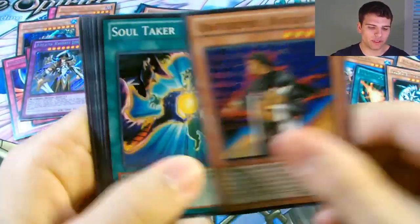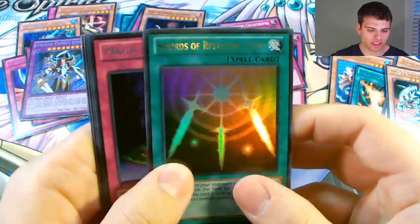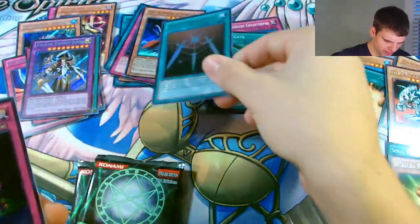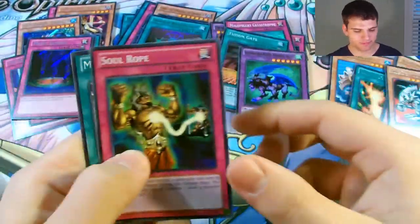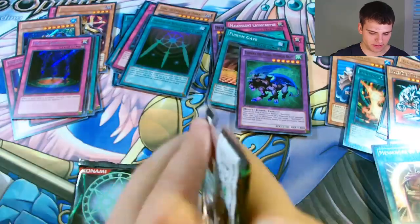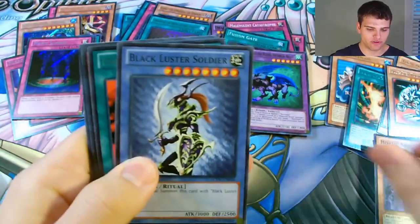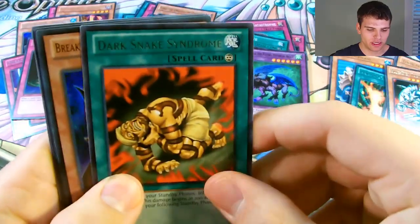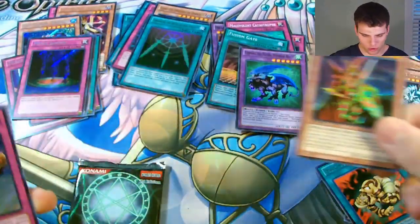Dark Lord Zerano, Gravekeeper's Watcher, Soul Taker, Manju of 10,000 Hands - wait, Ultra Rare Swords of Revealing Light, Secret Rare Magic Jammer, and a Chimera of the Flying Mythical Beast, Four-Star Lady Bug, Soul Rope, Messenger of Peace. Black Luster Soldier? Nope - Dark Snake Syndrome, an Ultra Rare Breaker the Magical Warrior, and a Secret Rare Horn of Heaven.